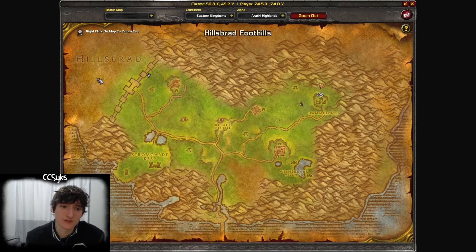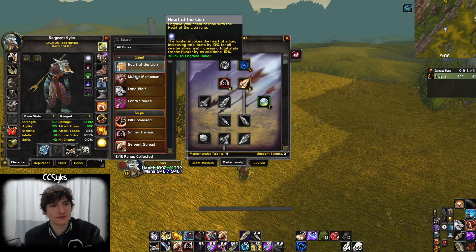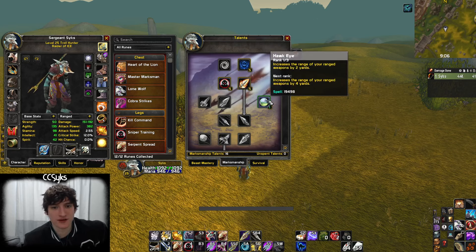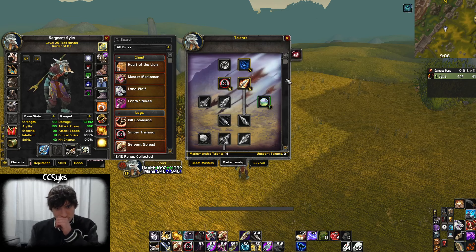This farm is very reminiscent of Dire Maul East and Dire Maul North. We're going to be at the Circle of West Binding here, close to the wall. We'll be running a Marksmanship build with Efficiency and Improved Hunter's Mark.